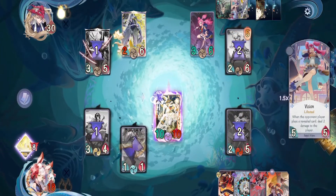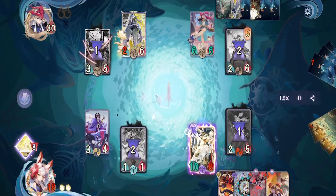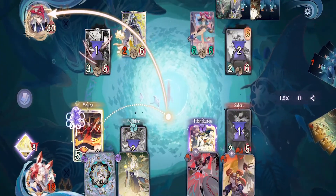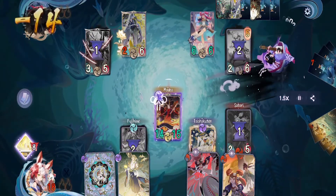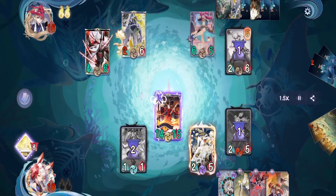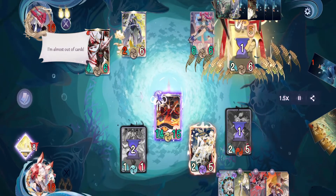Thankfully we still have Immemorial — we activate that, then use Taishakuten to obliterate their Shishio and pass. On their turn they activate Club Bomb to kill our Fujihime — not that it matters since we already got our field. They put Vision on Satori and pass — that's where they made a mistake. On our turn we evolve Moba, use her to attack and delete five cards from their deck. With only two cards left in their deck they can't possibly outrun our Moba, so they surrender.